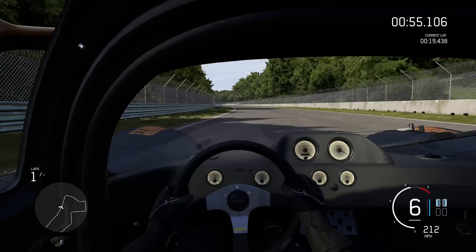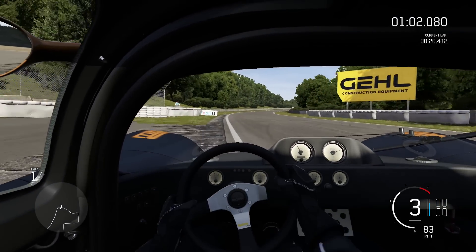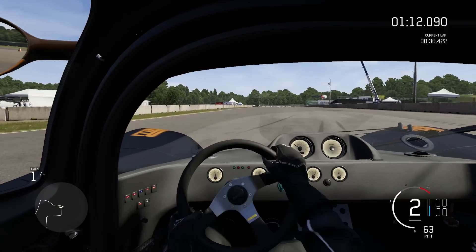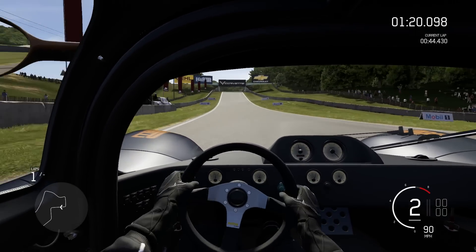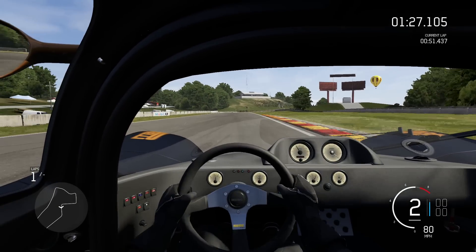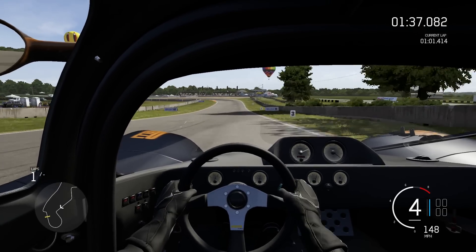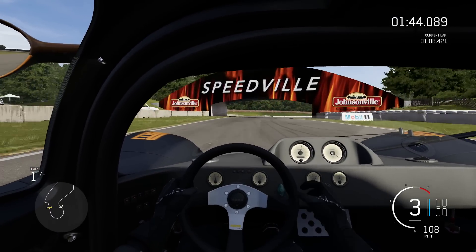Holy crap, the straight line speed is quick — really quick. Dear God, that was 200 and something. We have a new record at this layout — 213 miles an hour from the Ultima. I thought the Jag and the Skyline doing 200 there was impressive, but this is far, really stupidly far down there. The Ultima is scary, scary quick to drive. The thing you've got to be careful with is that this is going so much faster into all of these corners than anything else I've driven around here. This is approaching these corners with so much more speed than anything else you will ever drive.